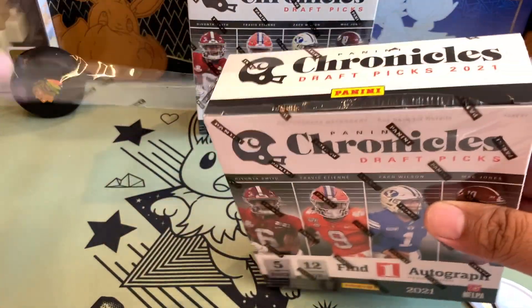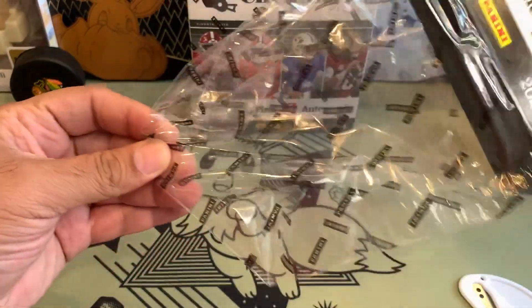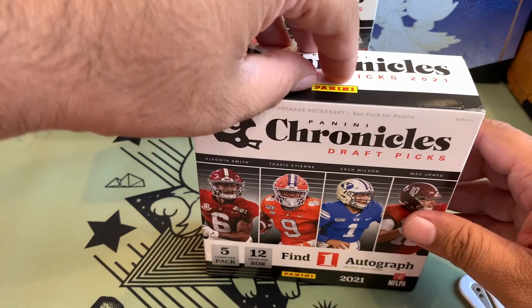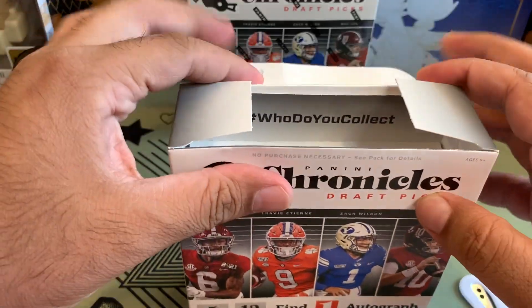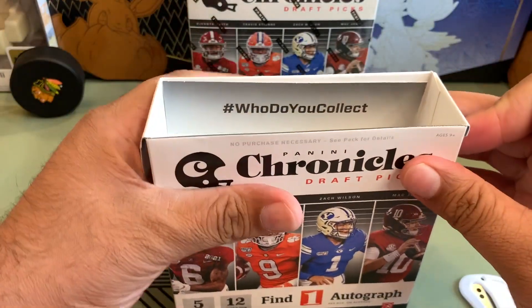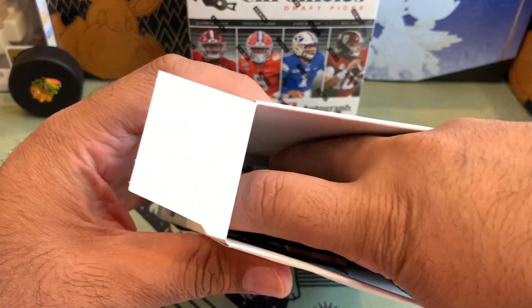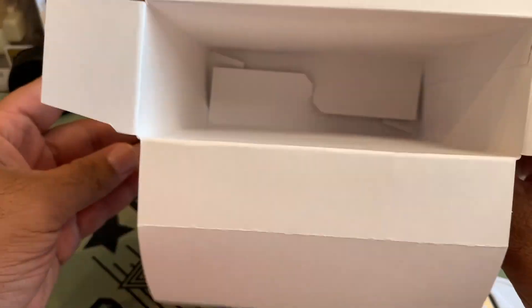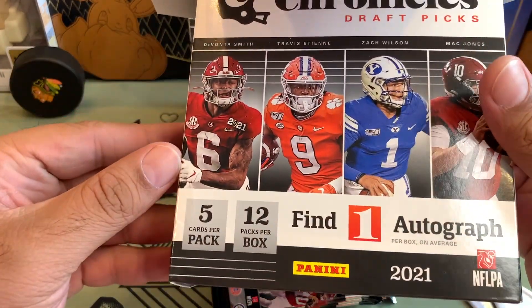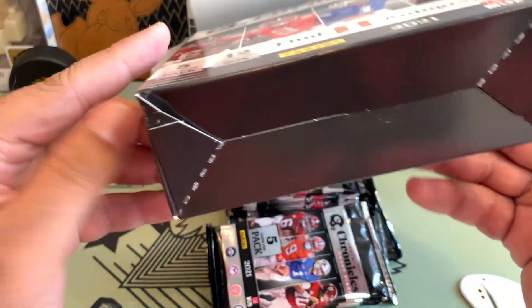If you really like some card, run it by us. If I don't want it, we can figure something out. Anyway, let's start with our first Mega Box of Chronicles Draft Picks 2021. There should be 5 packs in here and 12 cards per pack. On the box is Devonta Smith, Travis Etney, Zach Wilson, and Mac Jones.